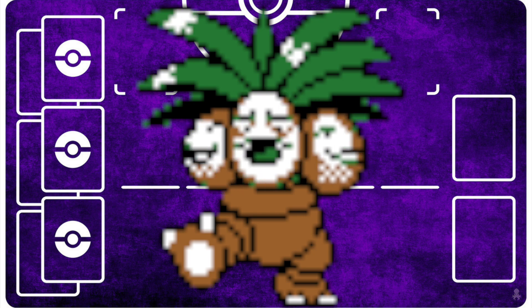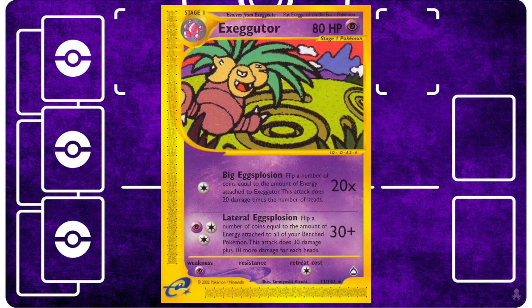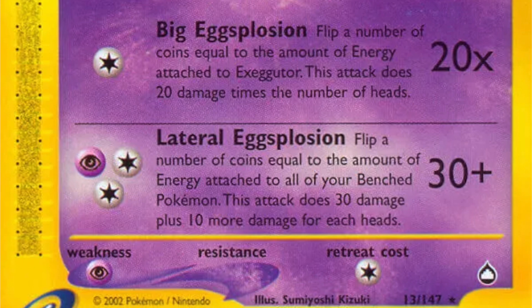This is another deck where the combo within the E-Card set seems obvious, but much like Speed Drill that we've already talked about, it requires a little bit more finesse than you would initially think. You already know from the thumbnail and title that this combo involves Exeggutor, the Psychic Type 1 from Aquapolis. Big Explosion has the potential for some pretty heavy damage depending on how many energy are attached to Exeggutor — note that it says the amount of energy, not energy cards. The same goes for Lateral Explosion, except it's based on the amount of energy attached to your benched Pokémon rather than those attached to Exeggutor itself.